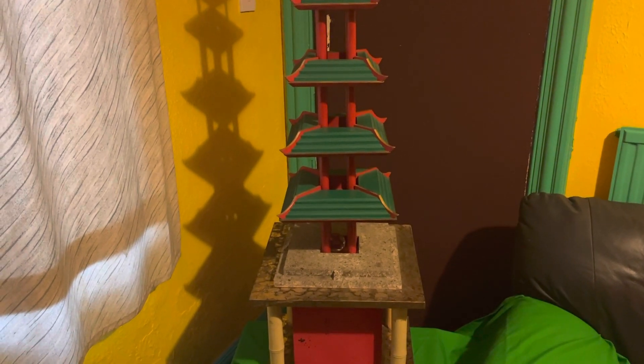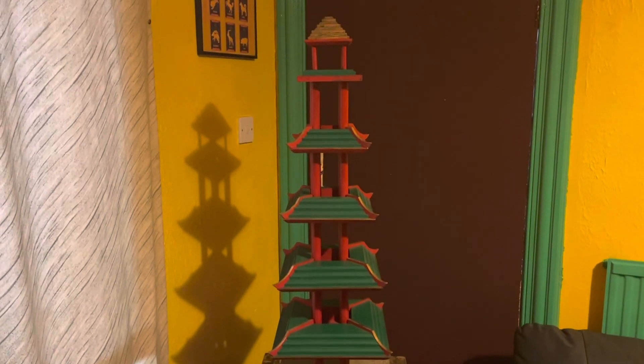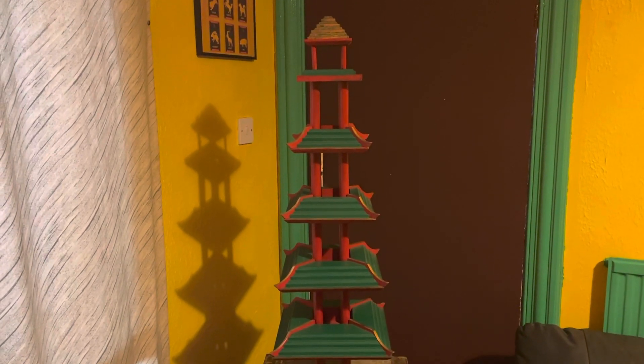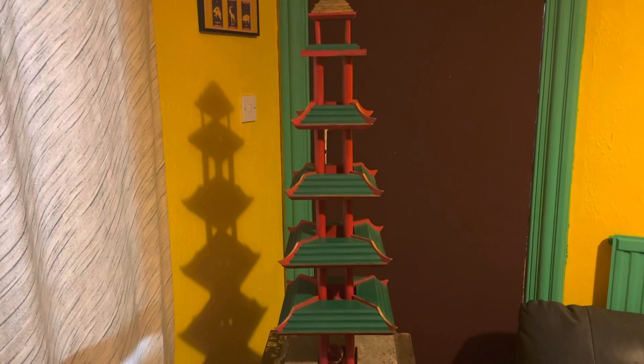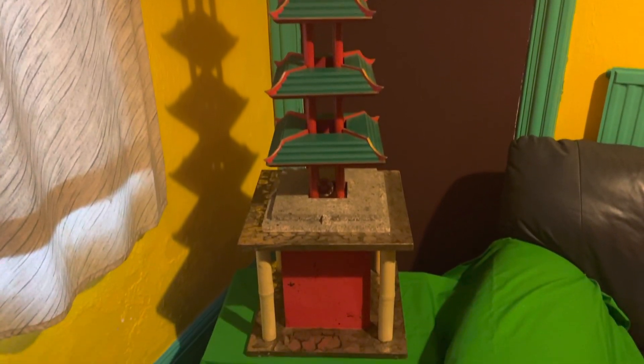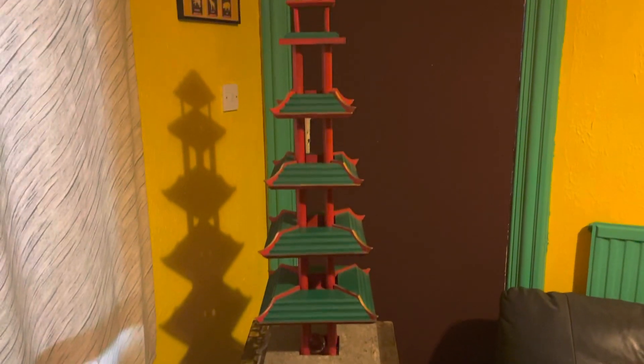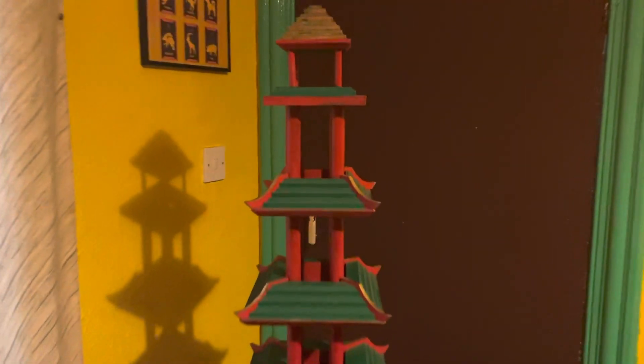As a contestant retrieved the crystal from the base, the side wall would slowly move in, trapping them in the cell. They then had a series of keys which opened further doors to let them out, but as the wall moved in it blocked each door one at a time, so they had to make sure they unlocked the doors in good time to escape.